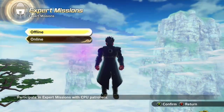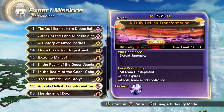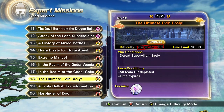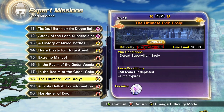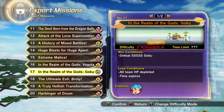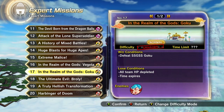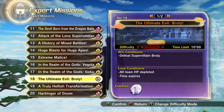Another way to farm TP medals is doing Expert Missions. I like to do Expert Mission number 18, the Ultimate Evil Broly. If this is a little too hard for you, you can change the difficulty, or you can do Expert Missions number 16 and 17, which will give you 16 TP medals. Unlike those, the Ultimate Evil Broly Expert Mission will give you 18 TP medals.